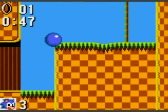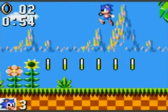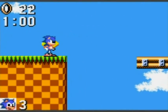Stupid buzzbomber. Green Hill Zone Act 2 is pretty cool. That Chaos Emerald is easy to find. Then again, I did kind of miss it on my first try, but I was just speed running the game.